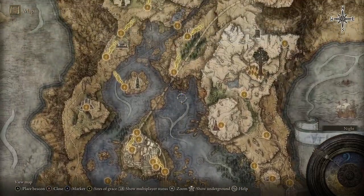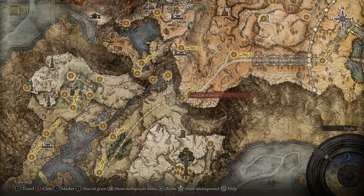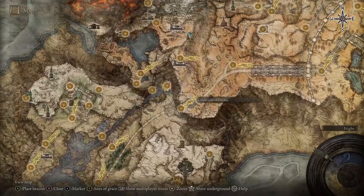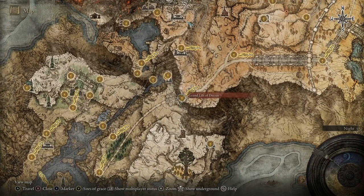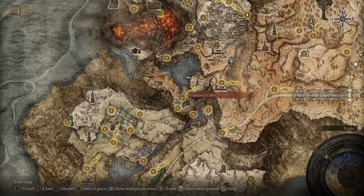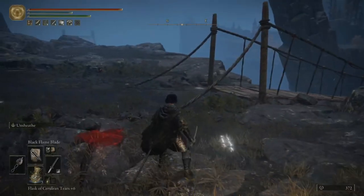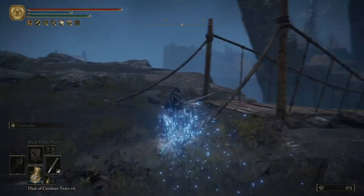Then you just travel north of the Lakes of Liurnia area and you can make your way to the Lift of Dectus. If you're doing the storyline you'll have the pieces needed to just go up it, but if not you can make your way through the side pass in the mountains. At the end there'll be a big lizard, but once you're there you're going to want to just go to the bridge bonfire and travel across the bridge.